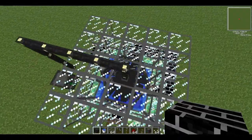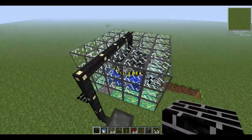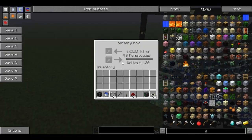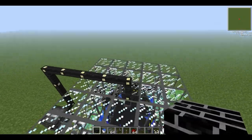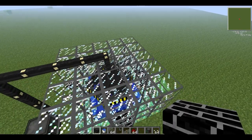That's about it for this episode — that's how to make an automatic fission reactor. The thermometer will automatically turn it off if it gets too hot. You can see that it's generating energy. Thanks for watching, guys. See you next time, where I will be making a fusion reactor, which is much, much more powerful. Goodbye!